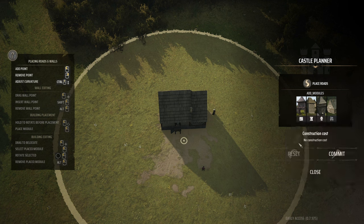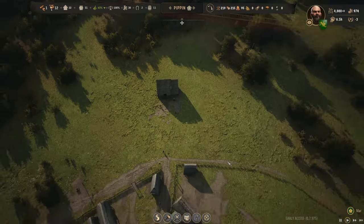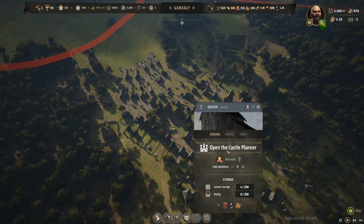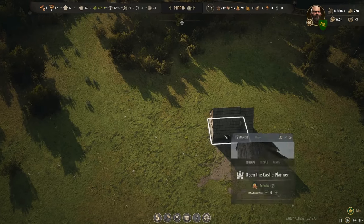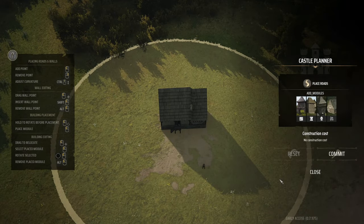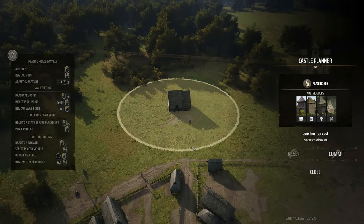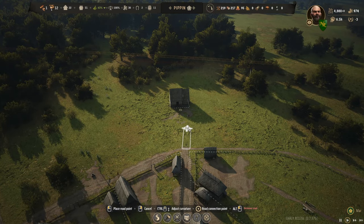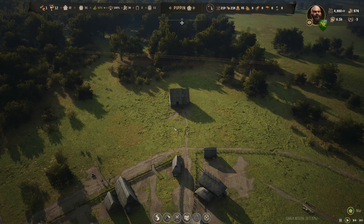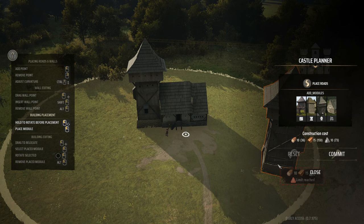I'm trying to check our supplies but I can't see a list. Something's off. Let me go to the castle planner - there's no construction cost showing. Closing and trying again. I need to drop a road in first. Going from here, curving in there, then grabbing the garrison tower - now it pops in. Not sure why it wasn't working before.